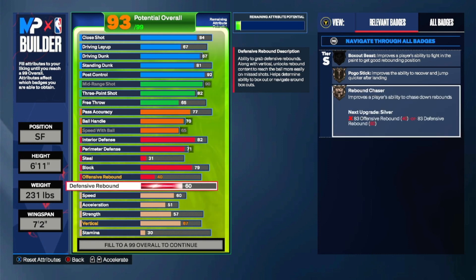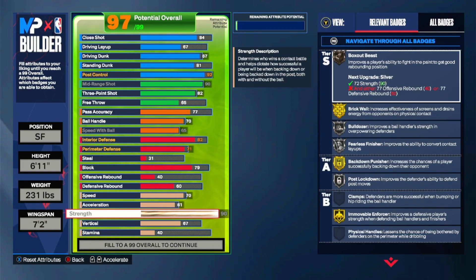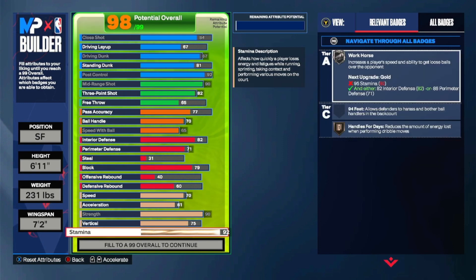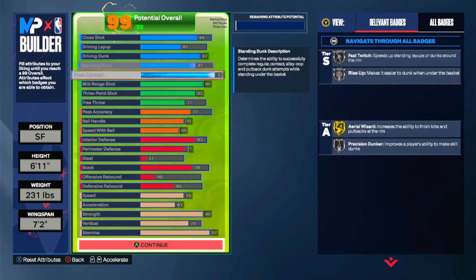Like I said, you're a 6'11" point guard so other point guards will be on you. Even if they switch, you're 6'11" — everyone makes 6'8". Unless you're playing a 7'1" post, you got silver post move lockdown. 70 speed, 61 acceleration, bronze blow by, 90 strength for the best defensive badge in this game — Immovable — it pops up on every single thing you do on defense. 75 vertical for contact dunks and silver posterizer, 97 stamina.